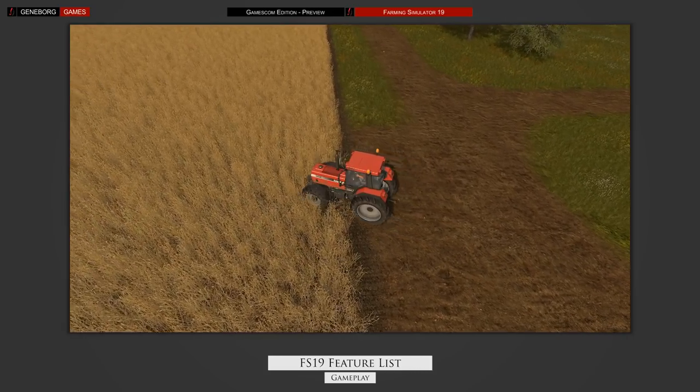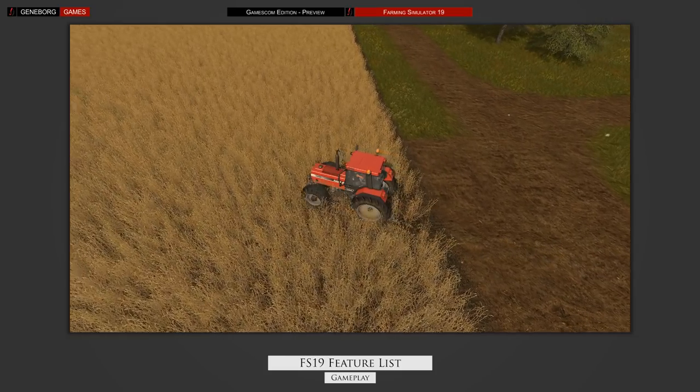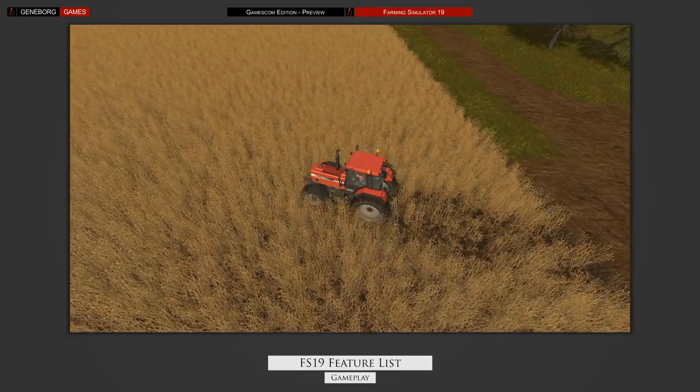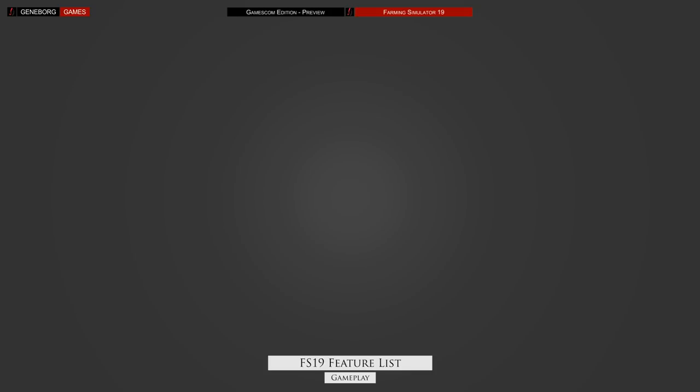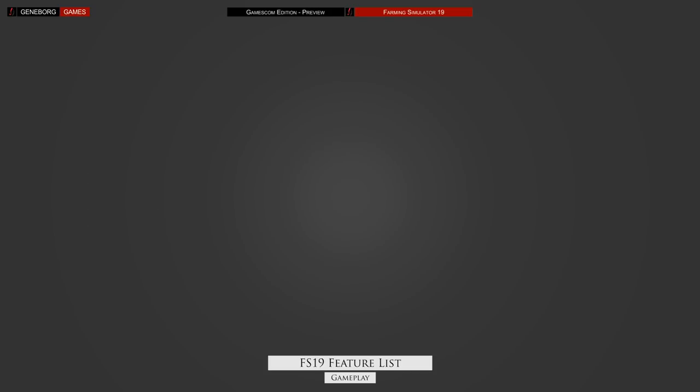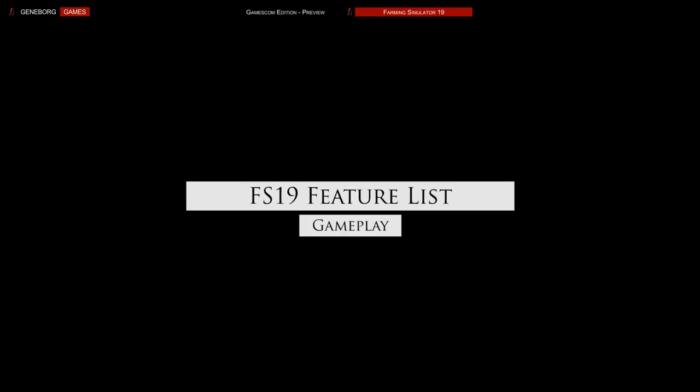Vehicles will now destroy crops when driving over them — how much depends on the wheels they use. Crops will also bend out of the way at certain stages, so no more sticking through objects. Minor improvements include physics, vehicle physics and the helper. Milk will require transport to the vendor. You can sleep through nights now. Ground textures can be replaced as part of the farm creation system. We fully expect to see the dog and maybe even horses during Gamescom, and the new crops and weeds should be in the demo as well — maybe we will get to see lime spreading too.